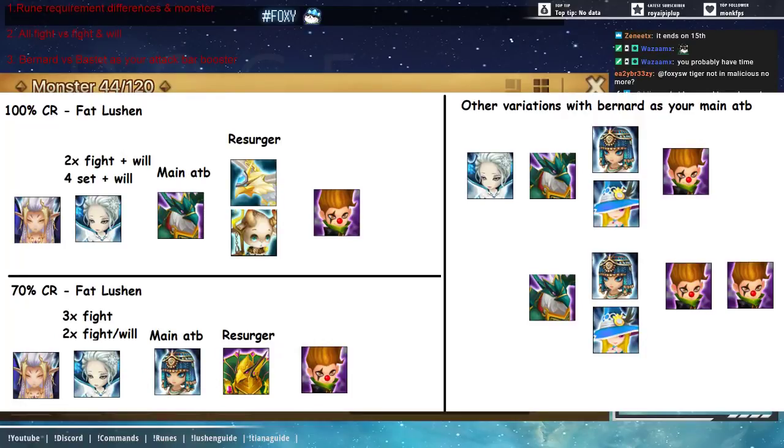The biggest difference between the teams: the 100 crit rate Lucian does a little less damage, while a 70 crit rate Phat Lucian does a lot more damage because you're sacrificing 30 crit rate for 30 crit damage. In theory, you should be winning on turn one with Phat Lucian on 70 crit rate. But on 100 crit rate, you have Alicia to clean up. It does a lot more damage just because Fight four-sets are more obtainable than three Fight sets that recently came out.